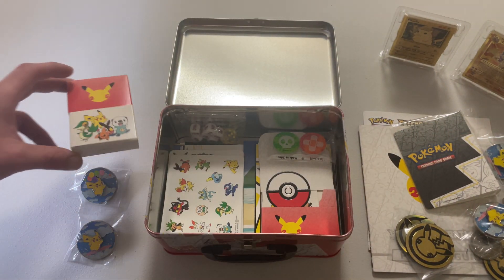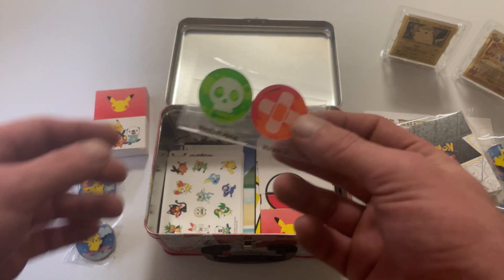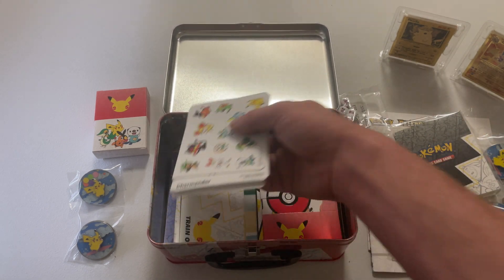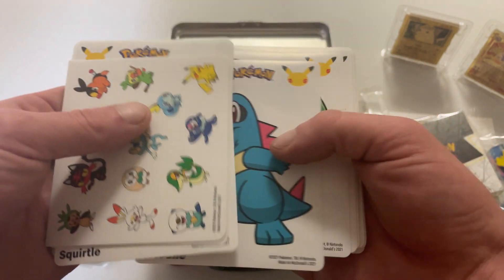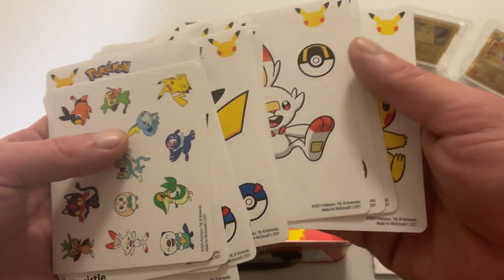Some more Pokemon coins and a couple of damaged Kianos. Dice — that came with the ETB. A sticker sheet for all the starters — sorry, for all the celebrations. Lots of Pikachus in there.